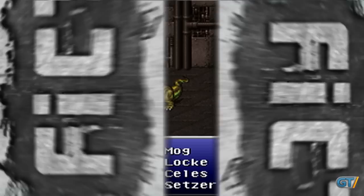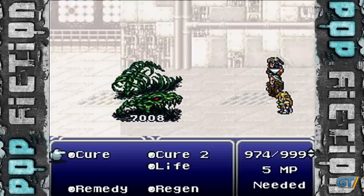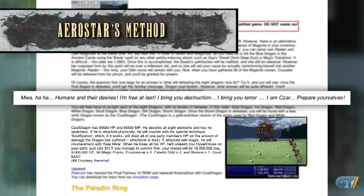Now, defeat the remaining dragons in the world of Ruin, and upon slaying the final one, you'll be drawn into a battle where the following text is displayed. You'll then have to battle against all of the dragons again, culminating in a showdown with the fearsome Tsar Dragon.